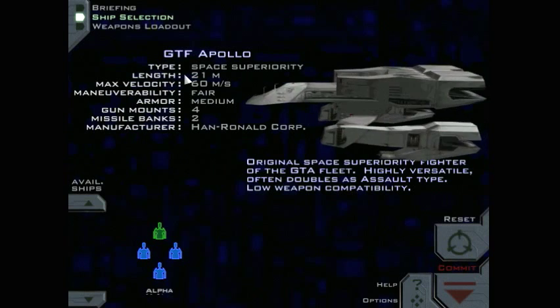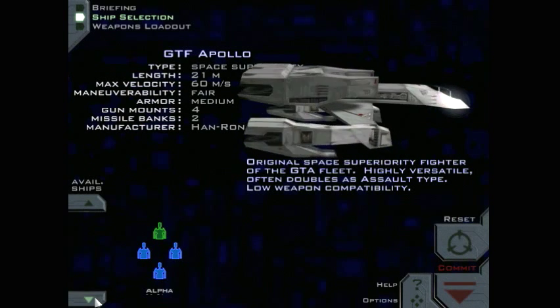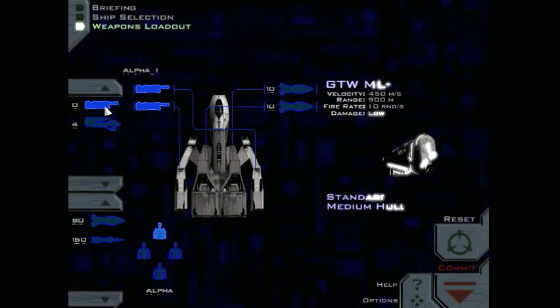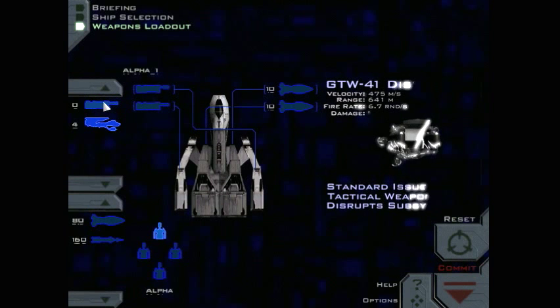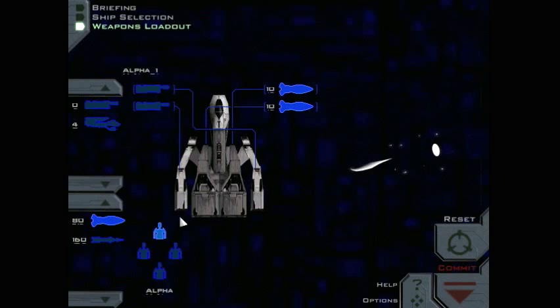Okay, so we want to go with the Apollo — yeah, that's fine. And we have a couple different selections of weapons, but we're going to want to go with the same ones here. The ML-16 — we could also pick the disruptor, but yeah, we want to use these guns and then just our regular missiles.